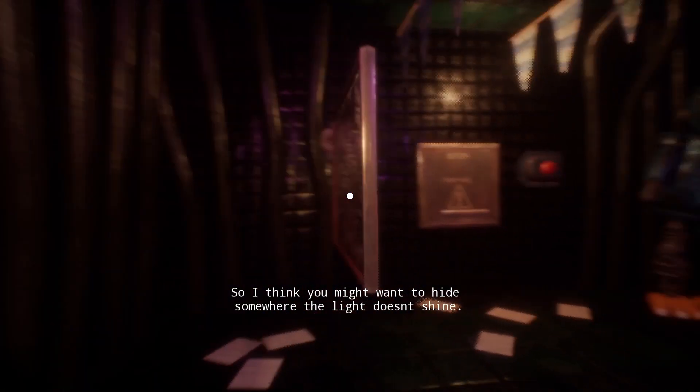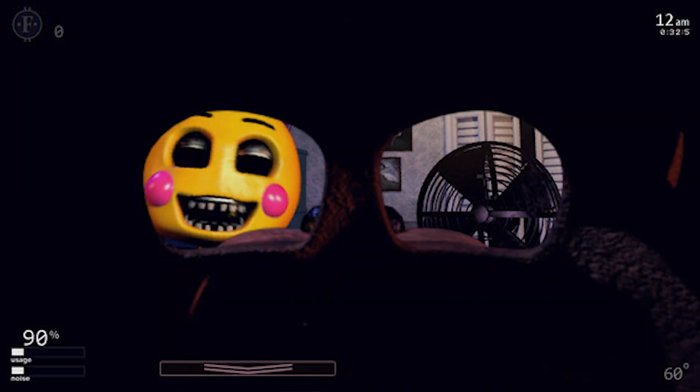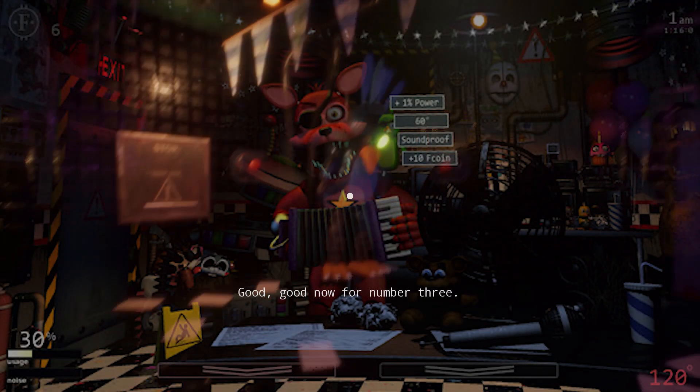This next screenshot looks like a completely different room. You can see Toy Chica on the left side - you've got the mask on, probably to get rid of her since she's from FNaF 2. It's in a different room - not sure where that is, but you can definitely tell it's different from the first screenshot.